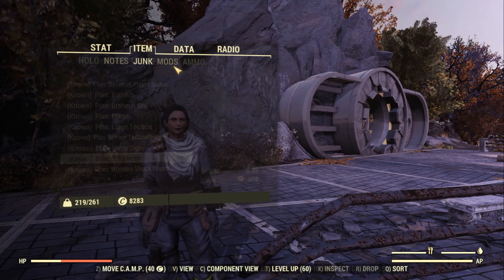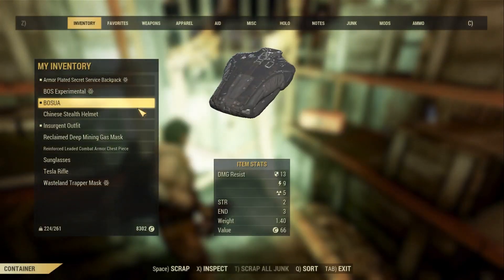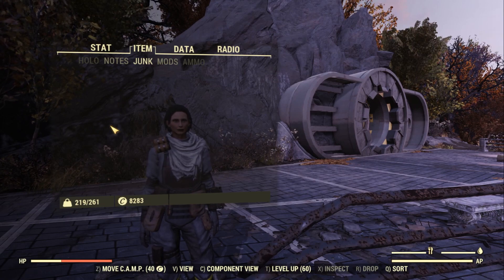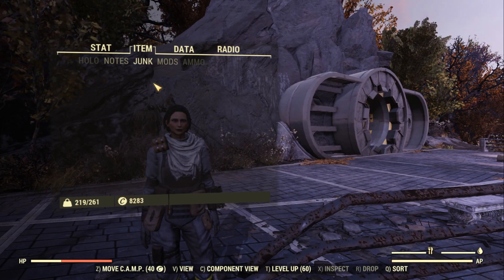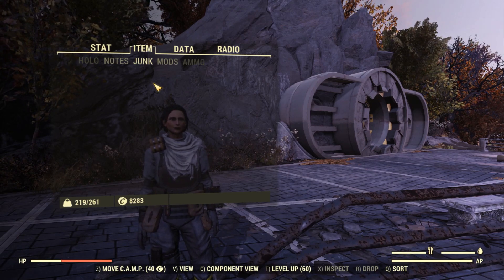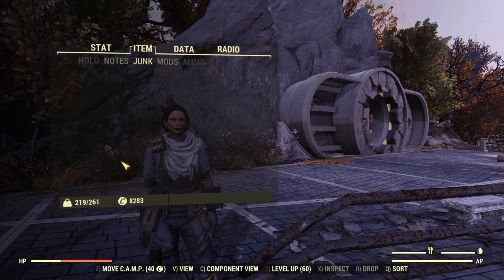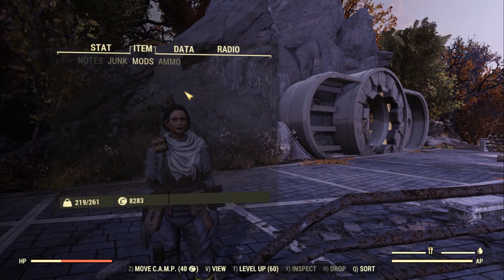Junk is something you need to keep a constant check on. Every time you go to a workbench, use the 'scrap all junk' tab, and once everything is scrapped down to its base components, store it in your stash box — which you should do quite regularly. My recommendation is to never carry junk on your person, because junk can be pulled from your stash box when crafting, so even if you don't have it on you it will still be used. On the other hand, you can lose junk by dying, which is why it's just worth keeping in your stash.